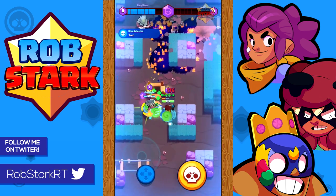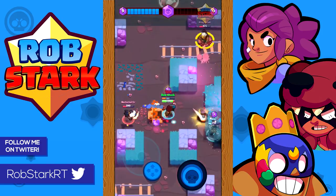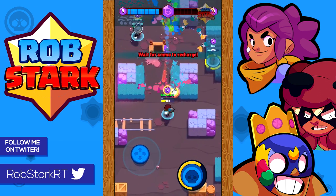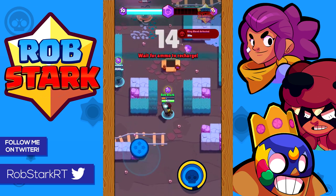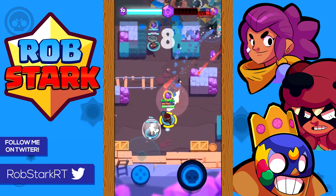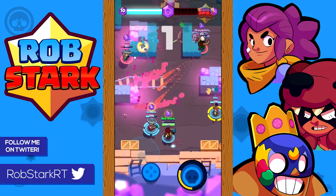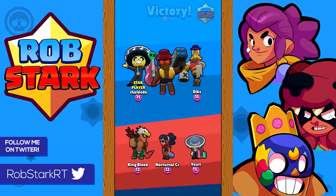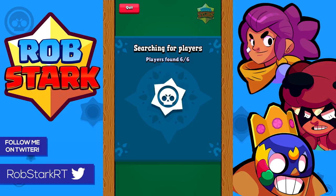For Brock, while his rockets fire pretty fast, at long ranges you do have to lead your shots a bit — try to aim where the enemy is going, not where they are, unless they're standing still or running towards or away from you. Brock is great at getting early shots. On each map, people tend to run to the same places at the start of the game, so try to learn those places and fire shots at them early to either get easy hits or at least push them back fast.